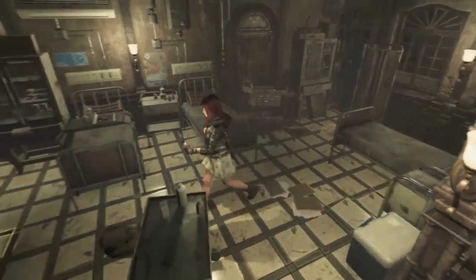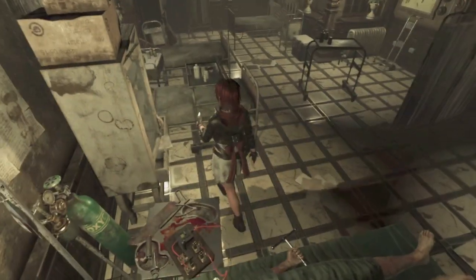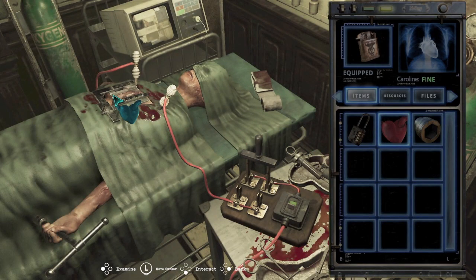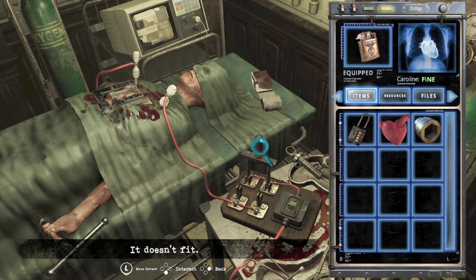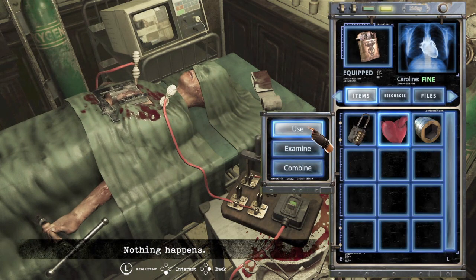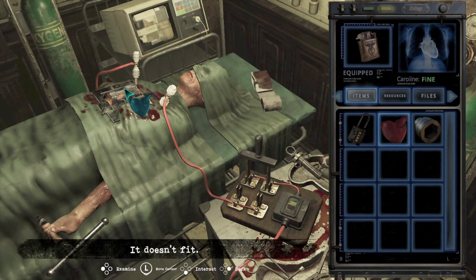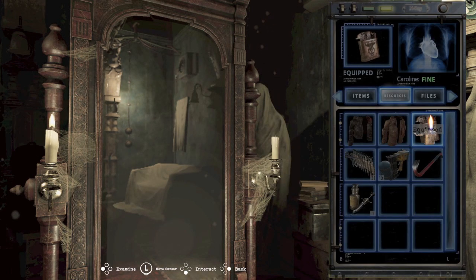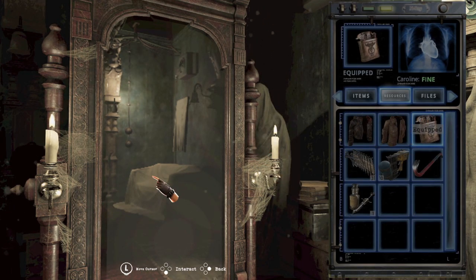First, the world seems all normal and you come across this room, and this person needs a heart. I have a plastic heart and I swear it was supposed to go here, but it kept telling me it doesn't fit. It took me forever to figure out this puzzle, because underneath that room was a place called the little room, and I didn't realize that you could use the lighter on the candles.